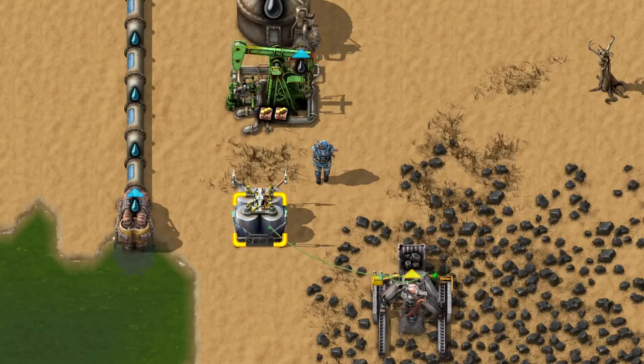Did you know that you can build a bullet train in Factorio? Circuit logic can be connected to everything, including train stops.